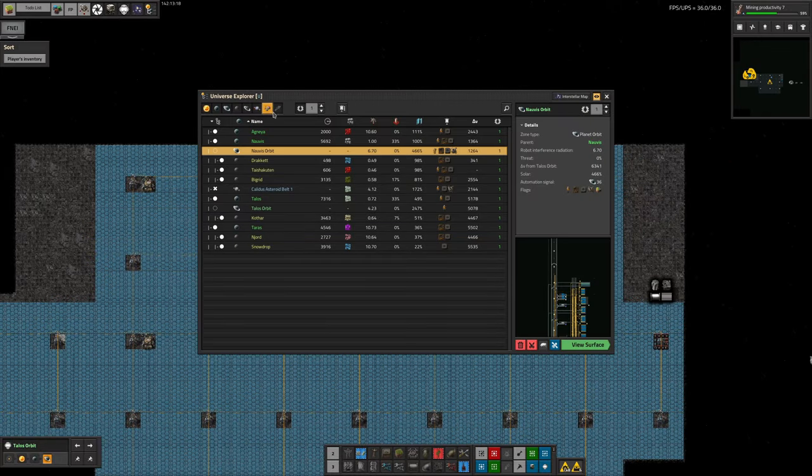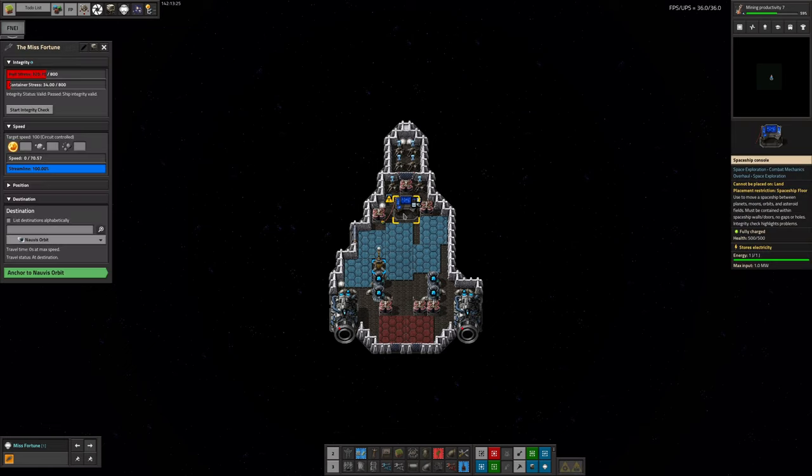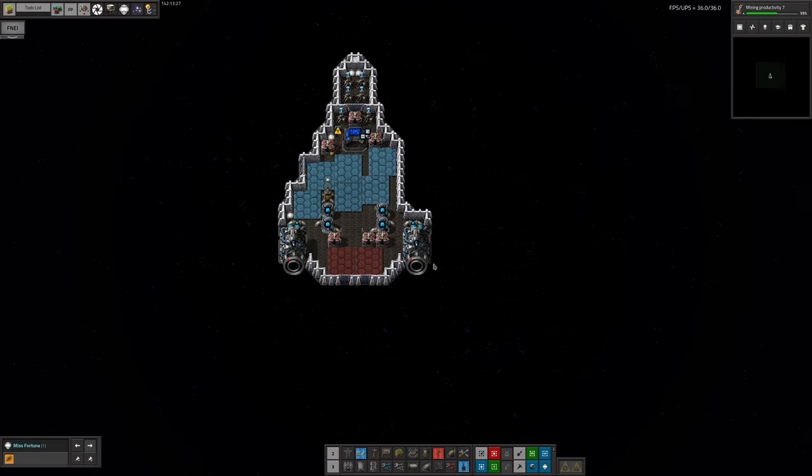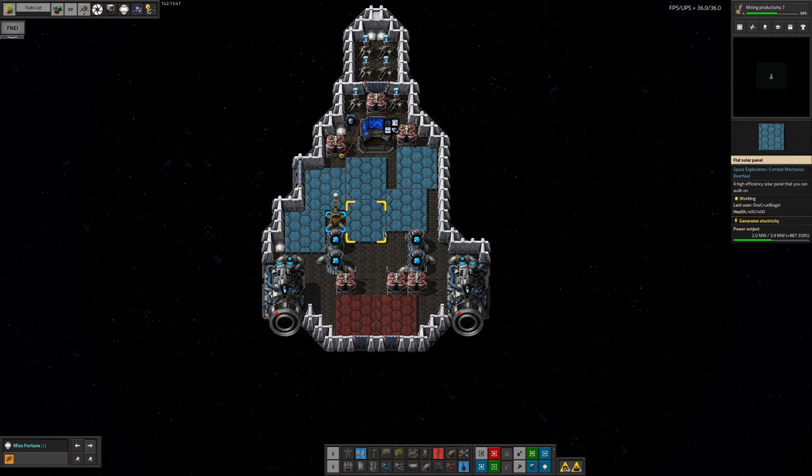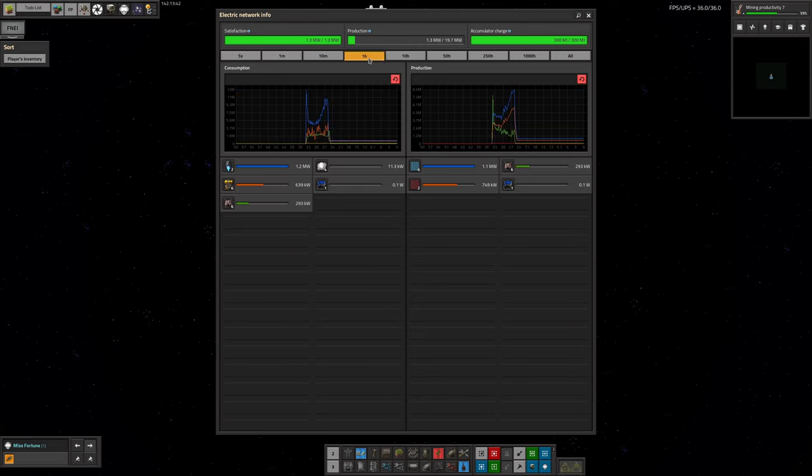So I dispatched the Misfortune to head all the way back to Norvus orbit, and it has now arrived. I've redesigned it a little bit — it was really, really slow, taking almost 20 minutes to fly between Norvus and Talos. I've put more solar panels in to generate more power, and the flight time improved from about 34 minutes down to 25 minutes, meaning it went about twice as fast.